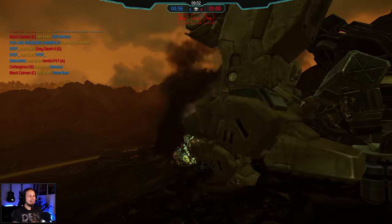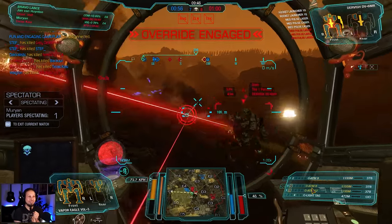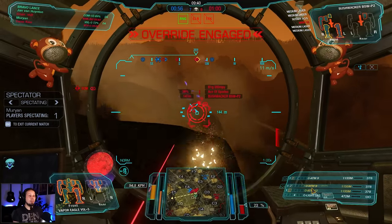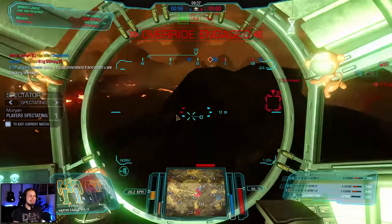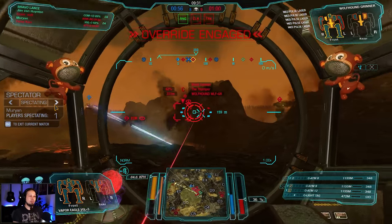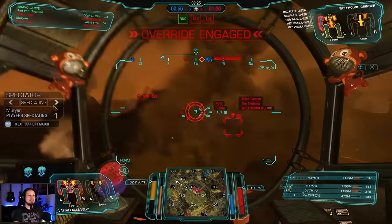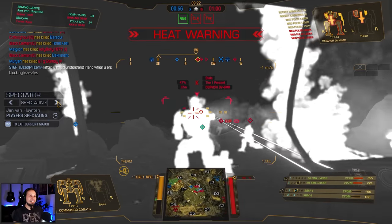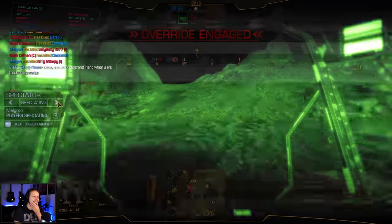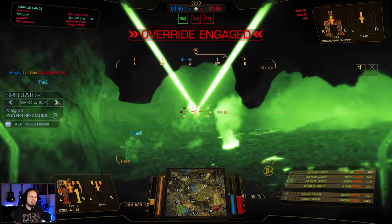I really wanted to chill somewhere in the outskirts and shoot into the fights, but I was constantly forced to move. Eight and nine situation. This Fusiel still has good chunks of damage at its disposal and it's getting the kill. Nine and nine now. Let me go back to the Vapor Eagle — want to see what he's doing. Ten and nine, looking strong. The Dervish is kind of going crazy on this Vapor Eagle, so he cannot really do anything right now because ATMs have a dead zone of 120 meters — if you're closer than that, you're not dealing any damage.